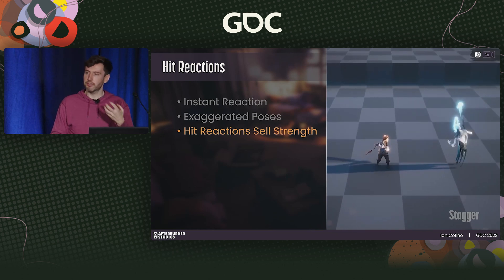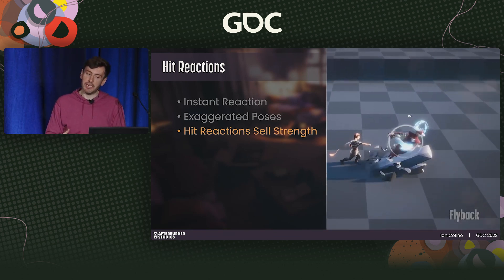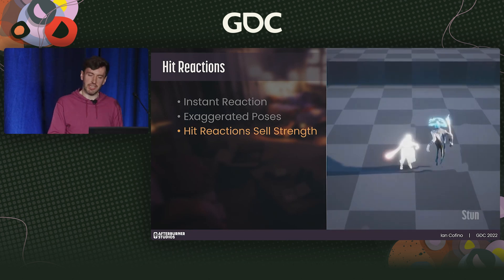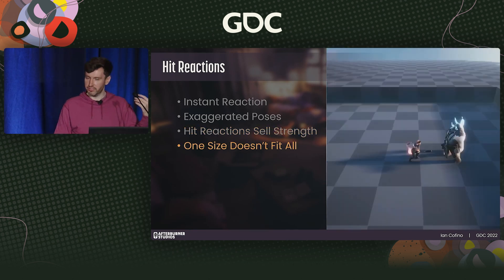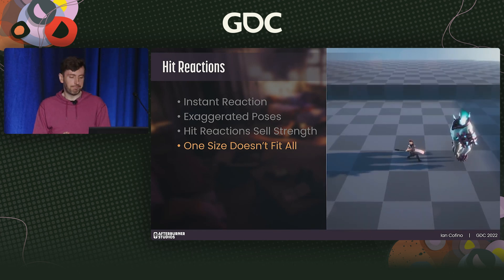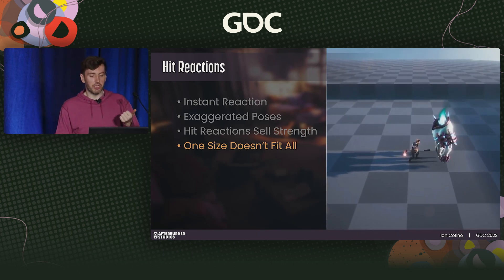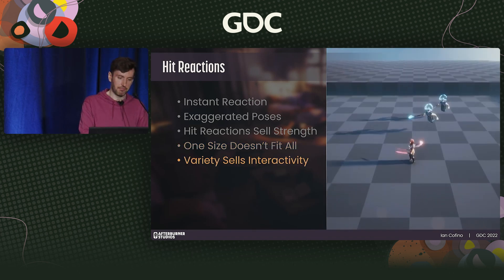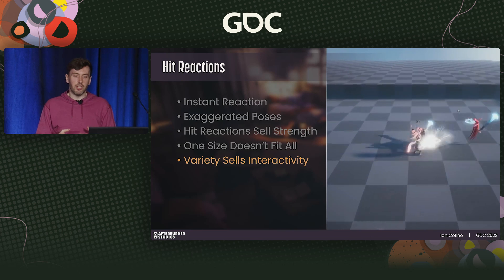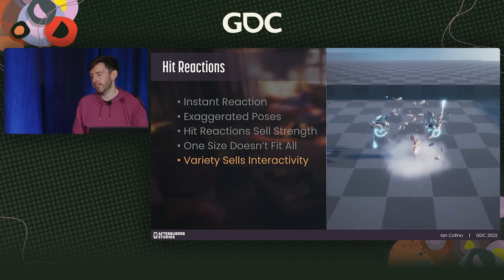Hit reactions sell strength. The perception of strength of the player's actions will live and die with the scale of the impact. A strong straight punch might send an enemy reeling, or launch them 30 feet back. We used hit reactions to communicate the variety of attack power. A small enemy might fly back after a straight punch, but a large enemy might only be slightly knocked off balance. Here's an example where the same attack affects enemies differently. To fulfill our pillar of dynamic interactions, enemies with varied reactions to your attacks make the system feel much more responsive, interactive, and fun.